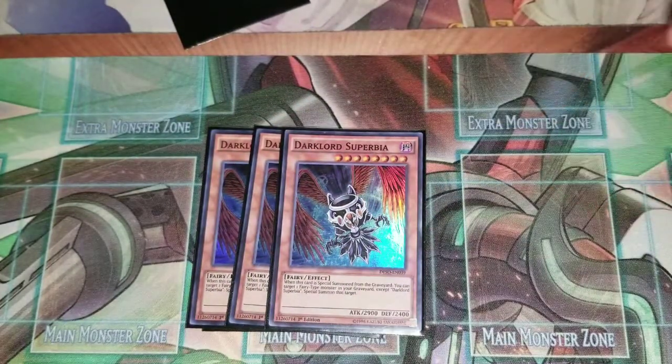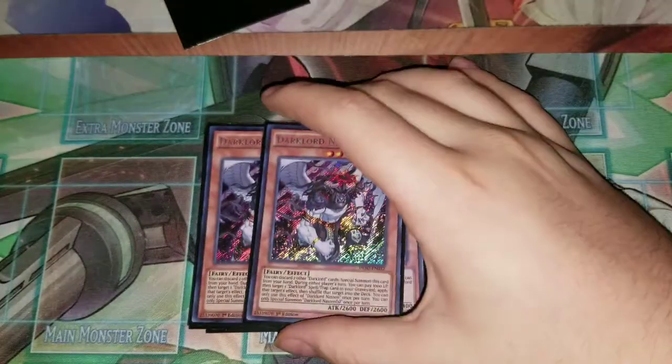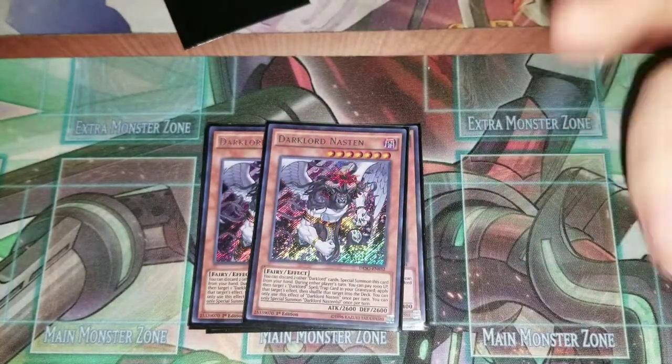Next you run three Superbia. This is how you special summon from your graveyard so freely. Whenever it's special summoned you can special summon another Dark Lord monster from your graveyard, except Superbia itself. It's just really good.